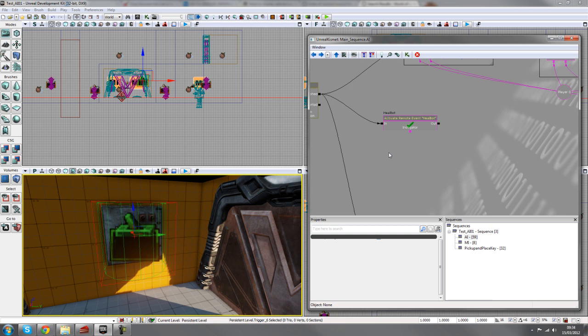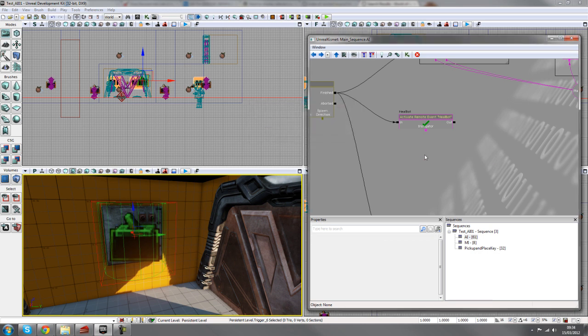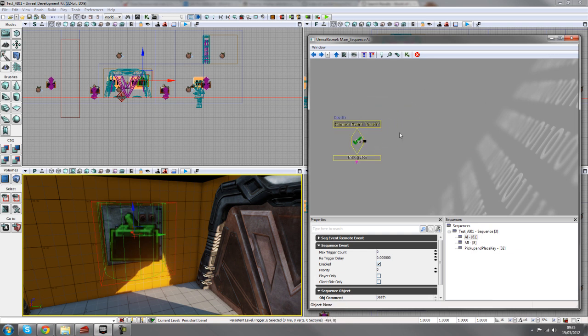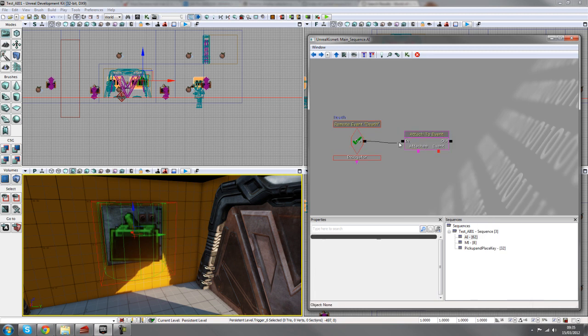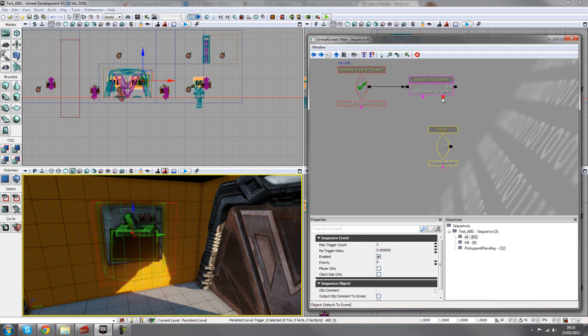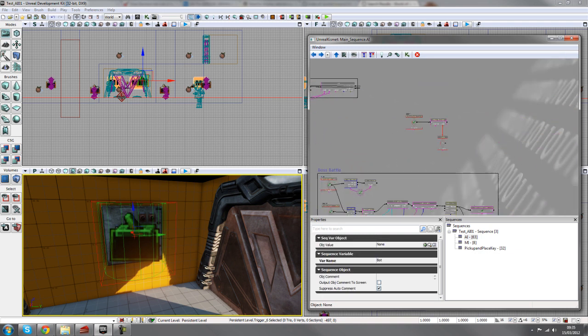Next we'll change the gameplay a bit by giving the player an end scenario. Create another remote event by holding down R and left clicking, and type in 'death' for the new remote event. We'll move this sequence out of the way, hooked up on the finished output. Now we need to decide what happens when the bot dies. Add a new action, go to event, then attach to event, hook that up, and under events right click to add a new event — pawn death. With the attach to event, we can hook this straight into death.